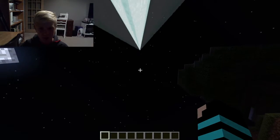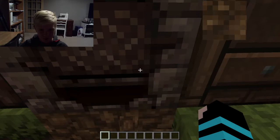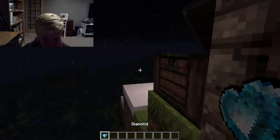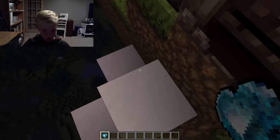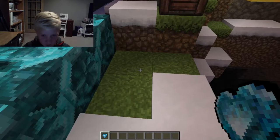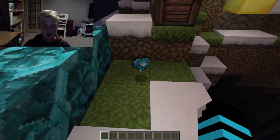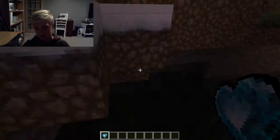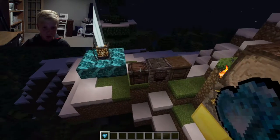Now we have our basic things. We have our chest, and I wanted to show you the diamond. It looks so cool — I'll zoom in. You can see the diamond in my hand, and right here it just looks so cool, like it's a heart, like it's going to be given to somebody. It looks really nice with the different design for it.